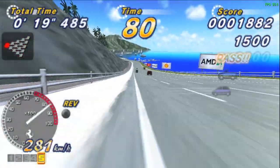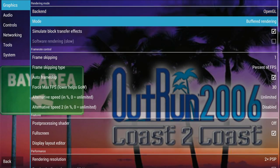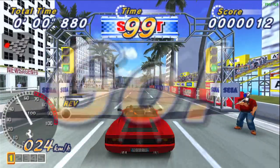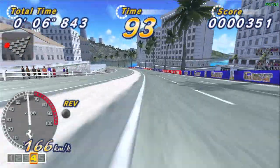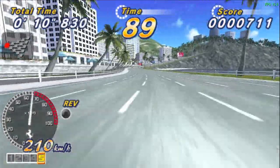Another thing we can change is the graphics mode. Here it is set as buffered rendering, but if we change it to 'Skip Buffer Effects' it can sometimes speed up certain systems. The Pandora Games 3D is such a case. This mode essentially runs PPSSPP at the current screen resolution — 1080p here — whilst hitting most speed hacks.